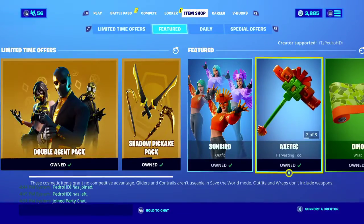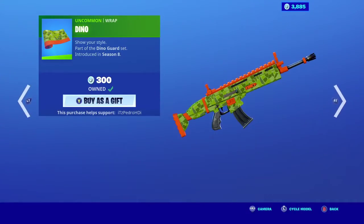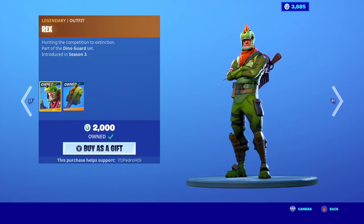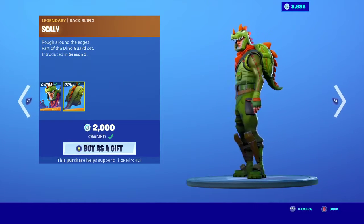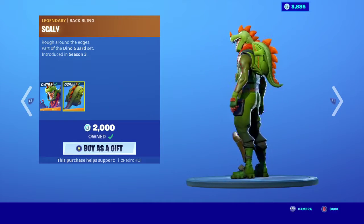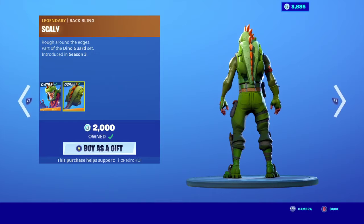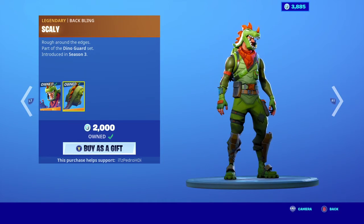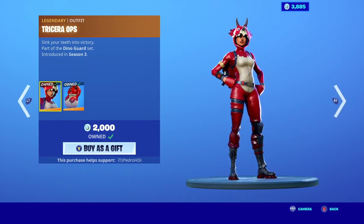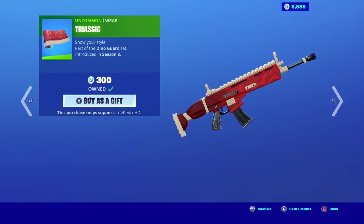We have the Dino Wrap back, which is pretty nice. We also have Rex back — an amazing backbling that everybody used to wear back in Season 3. I used to use it with Jungle Scout and it would look really good on her. Tercera Ops is back as well from Season 3, and then there's the Trisac Wrap, which is pretty nice.